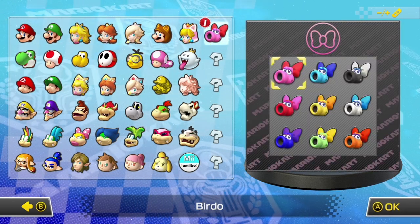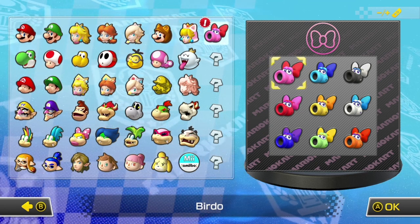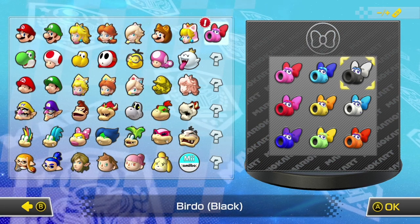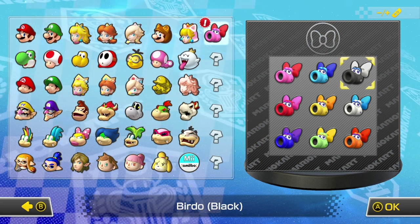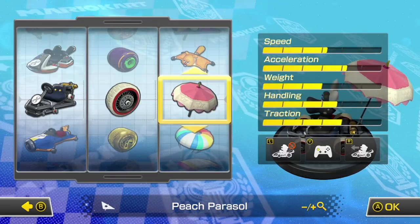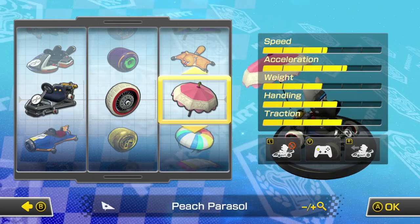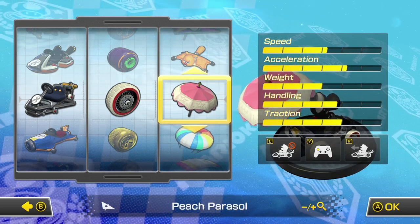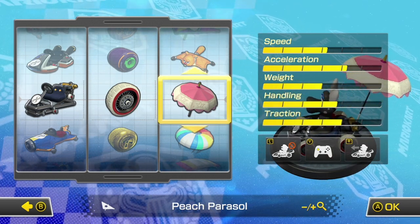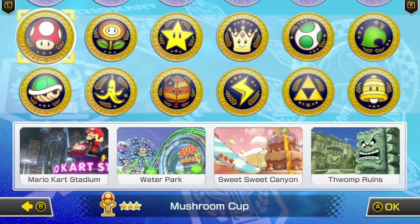Thank you so much to everybody who voted on the poll for which color of Birdo I was going to play for this episode. The Black Birdo actually won, so I'm going to be playing as the Black Birdo. This is the kart combination — I'm using the Pipe Frame, Retro Off-Road Tires, and the Peach Paracel. I kind of randomly picked one because I didn't really know what kart combination to pick for Birdo.